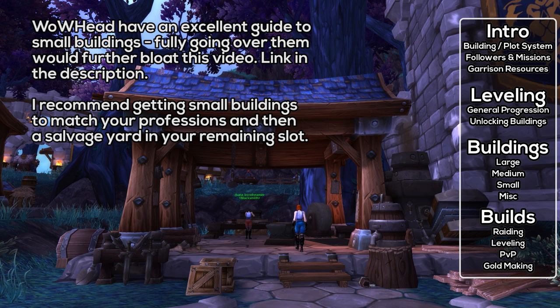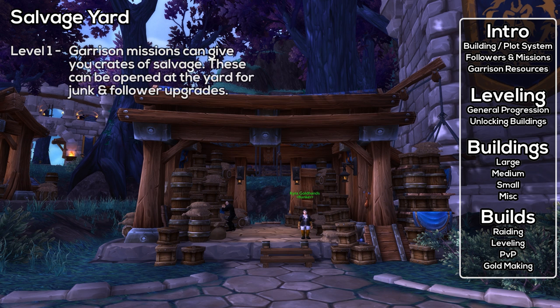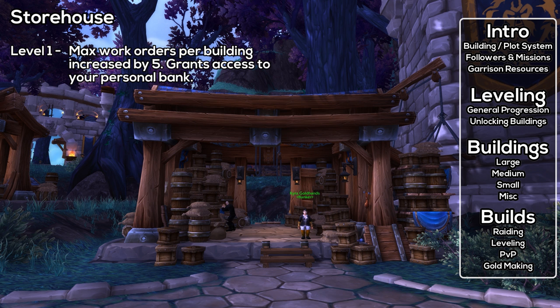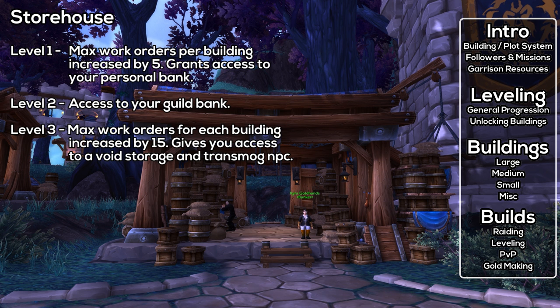The more unique small buildings are the Salvage Yard and Storehouse. The Salvage Yard lets you get salvage from garrison missions — there's a chance of getting a green quality box from a mission, which can be opened at the salvage yard and can contain items to increase your followers' item level. The level 3 salvage yard increases salvage chance and unlocks transmog items resembling login screen gear. The level 1 blueprint is from the Spires of Arak mission called Flame On, and level 3 is unlocked by opening 100 salvage boxes. The Storehouse gives access to your personal bank at level 1 and increases total active work orders for every building by five. Level 2 adds guild bank access, and level 3 increases the total maximum work orders for every building by 15.